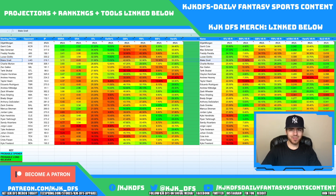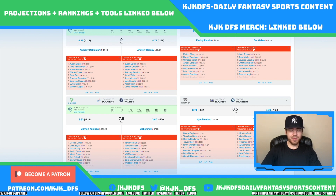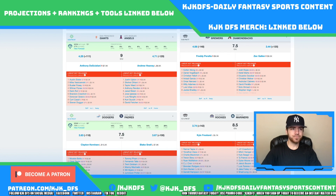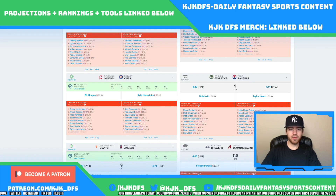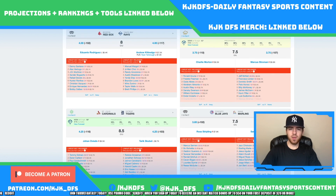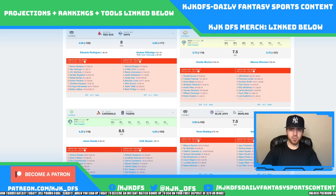Giolito still has really great stuff and this Pittsburgh lineup doesn't scare me, so I think he's a great option. Flakes taking on the Los Angeles Dodgers — always has the upside, but the Dodgers just don't strike out the most. They only have a 3.83 implied run total and it's starting to become more of a strikeout liability when the Dodgers are healthy. Charlie Morton is taking on a Mets team that's been struggling quite a bit as well. He's been a little inconsistent lately but in a good spot against this Mets squad.